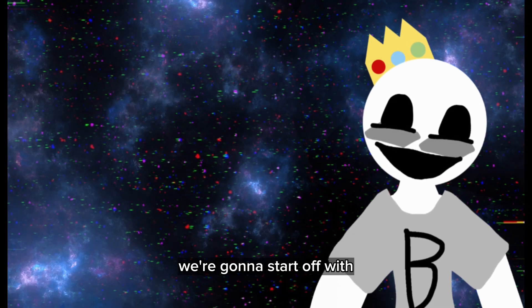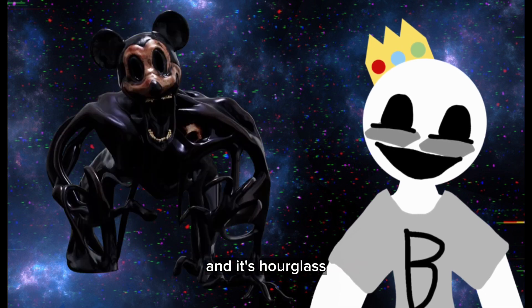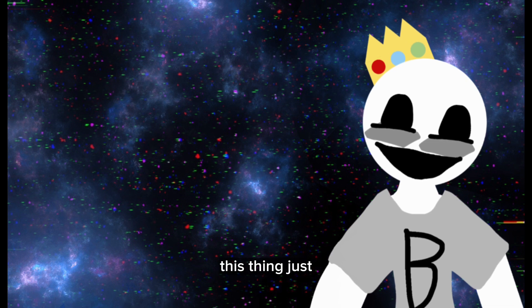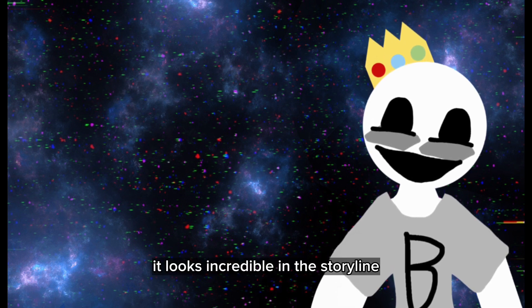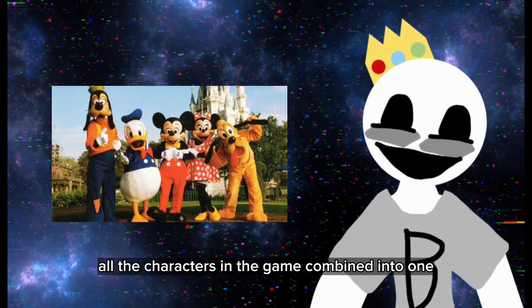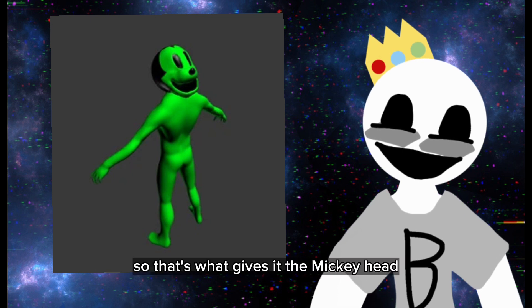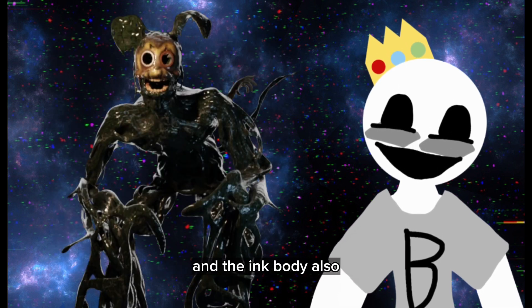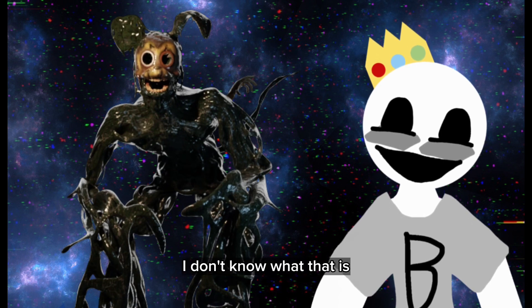We're gonna start off with one of my favorite characters from it, and it's Hourglass. And I gotta say, dear Christ, this thing just looks incredible. In the storyline, it's basically all the characters in the game combined into one. So that's what gives it the Mickey head and the ink body. Honestly, I don't know what that is.